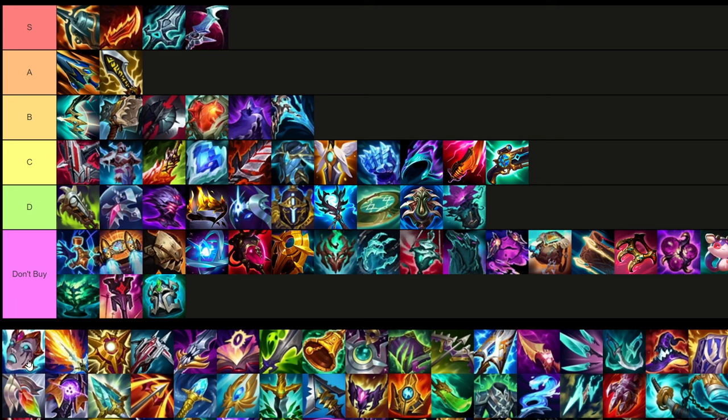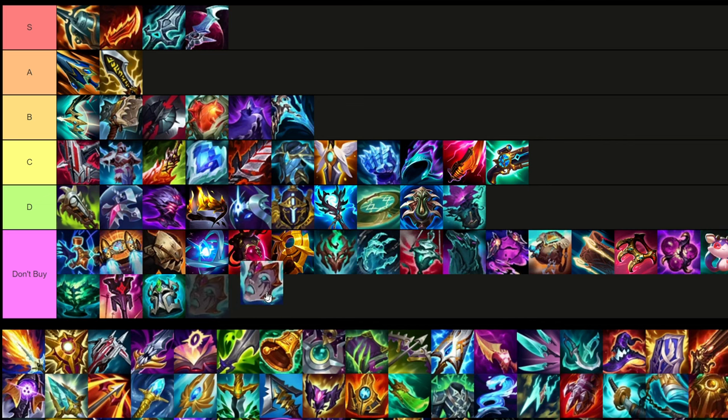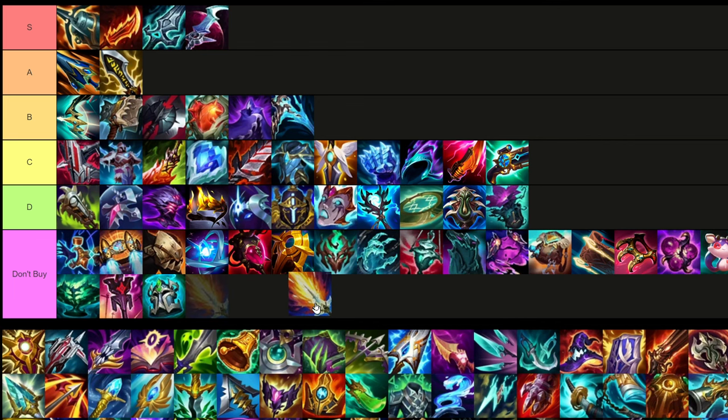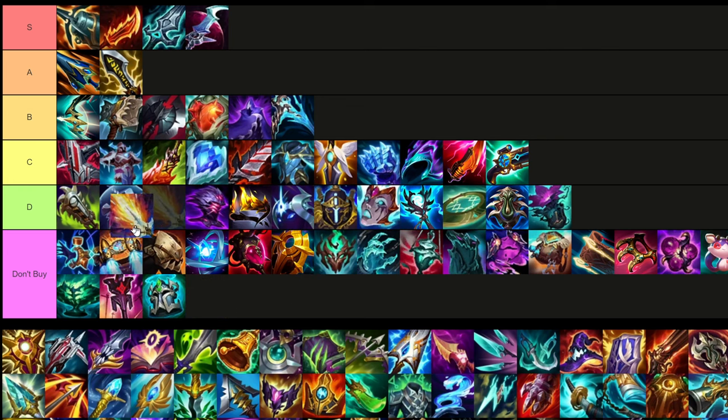Liandry's Torment — I haven't used this on Xin especially not the new one. I don't think it's very good for him, but situationally maybe — I'll probably put it in D tier. Lich Bane — I can see angles where it could be useful, but most of the time you're probably not ever going to be using it. I'll put it maybe a little better than Kimpung Chainsword.